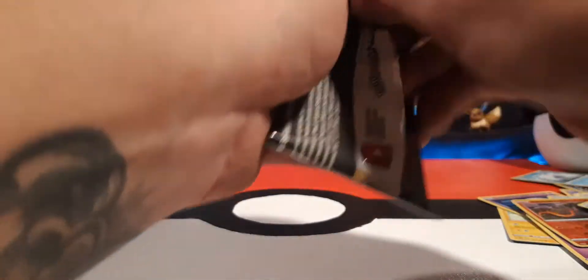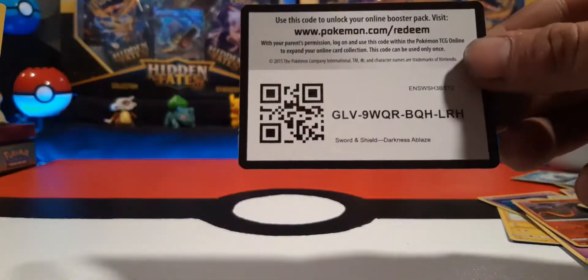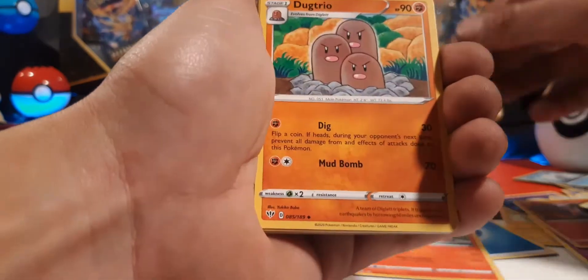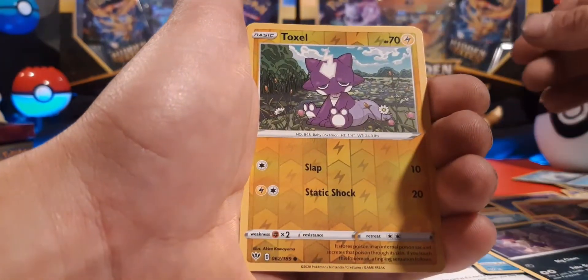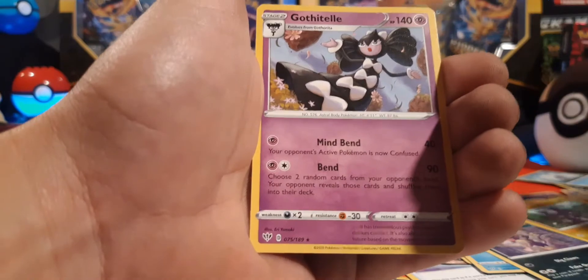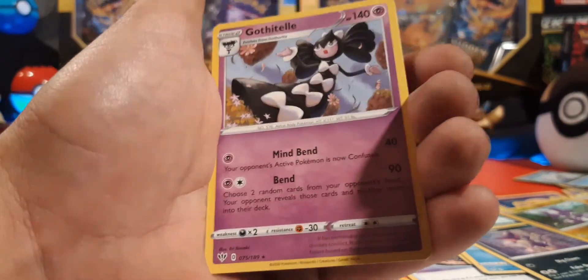We need some last pack magic, cross those fingers. Psychic — and it's water. Can we get a hit for this video? And that's a big no. Got the teal.